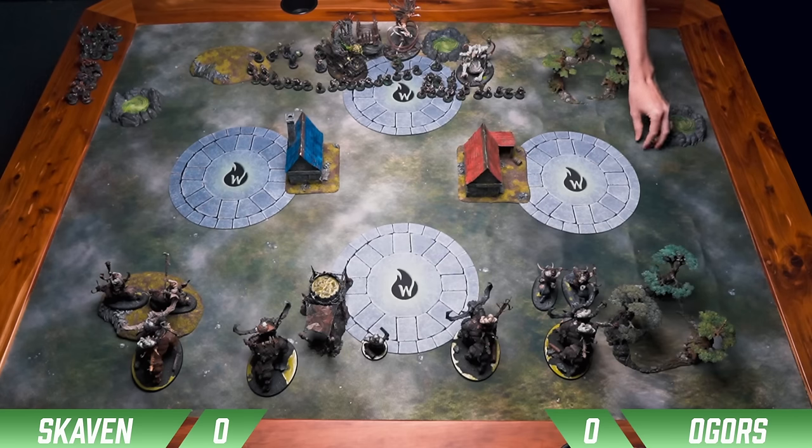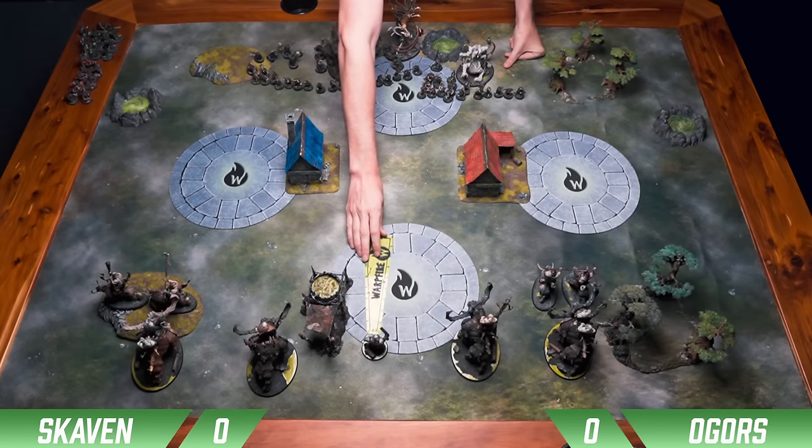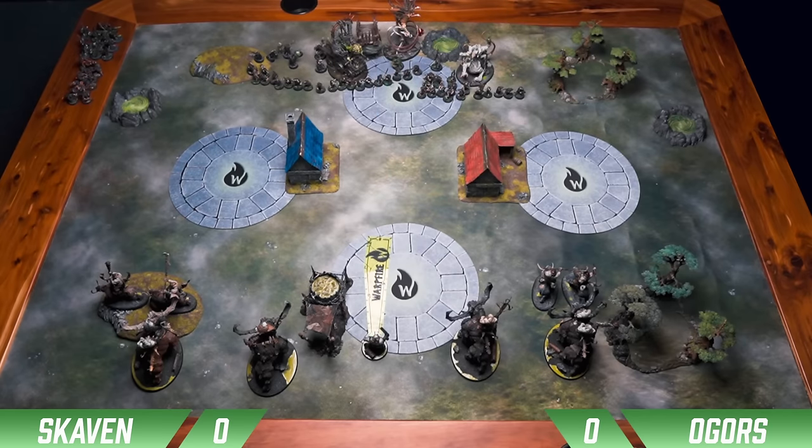For Deep Strike, there's a world where I send in the Gutter Runners and the PCBs to try and kill that Stonehorn, but then he's going to collapse on me and kill all of it — and if he gets the double, just run over me. But there is a play specifically for this mission because the Locus units get you that extra bonus point. I measured it out and there was room for me to set my Gutter Runners up outside of 9 of that Butcher. On average the Gutter Runners do this — if I can kill the Butcher, I'm going to score a bonus point for the round and prevent him from scoring bonus points every round for the rest of the game. So it's a little bit of a risk, but we're making the play.